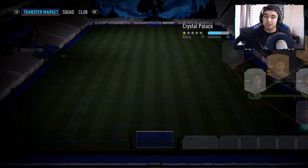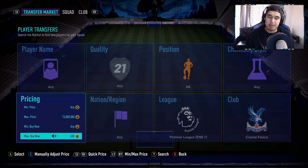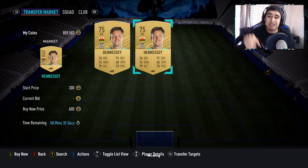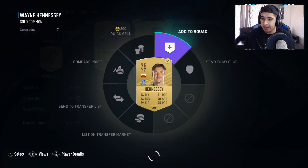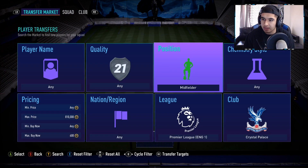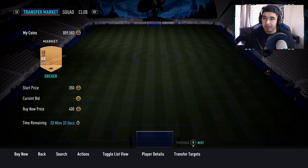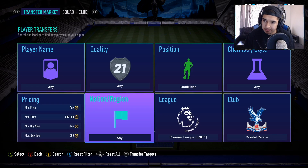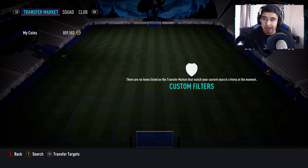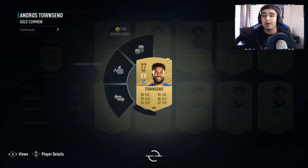I always recommend the League SBC method as the best for promos because you get all kinds of different packs — from rare players packs all the way to prime gold players packs to the ultimate pack at the end. I've seen people do the Sudamericana grind, the Libertadores grind, the Champions League grind — it's all up to you. But the point of this video was just to show you how to stock up your club if you don't know how.